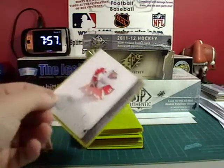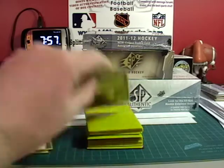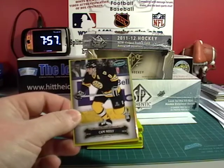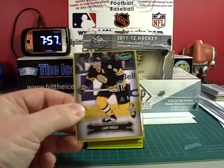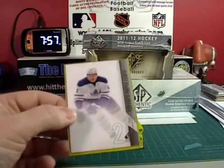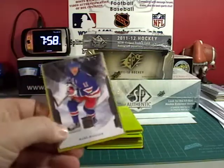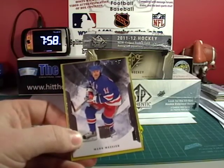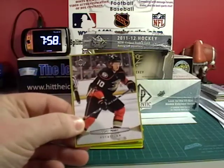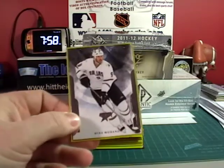Pick number 24 goes to slot number 5 — Nick Lidstrom. Pick number 23 goes to slot number 8 — Cam Neely. Pick number 22 goes to slot number 2 — Luke Shen. Pick number 21 goes to slot number 11 — Mark Messier. Pick number 20 goes to slot number 10.